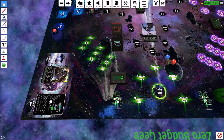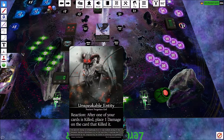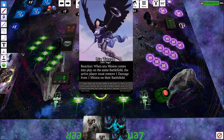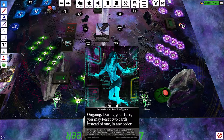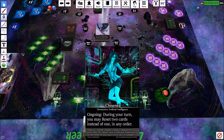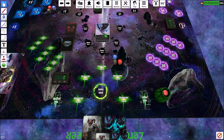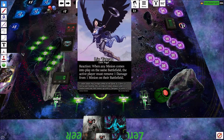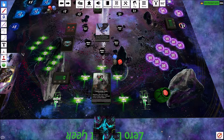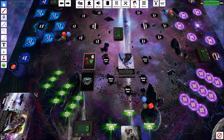We shuffle and draw two random entities to choose from. We have the Unspeakable Entity — after one of your cards is killed, place one damage on the card that killed it. That could be good to counteract the healing she's doing, although her healing will be a lot more than ours. Then we have Omenti, the big brain time character — during your turn you may reset two cards instead of one in any order. That's useful to cycle through our deck quickly. I don't think that particularly helps us with damage, so let's go with Unspeakable Entity.